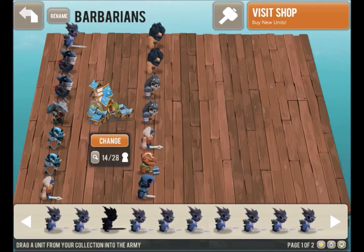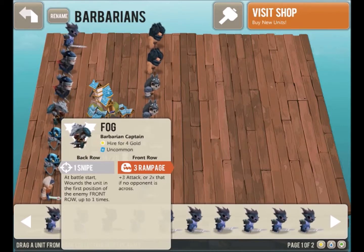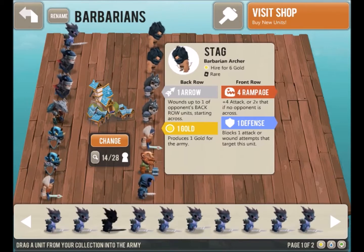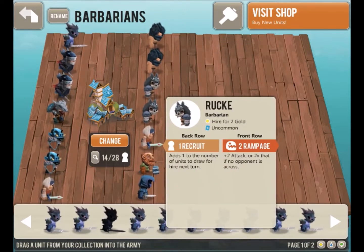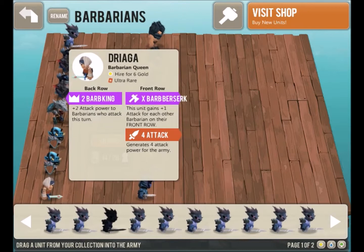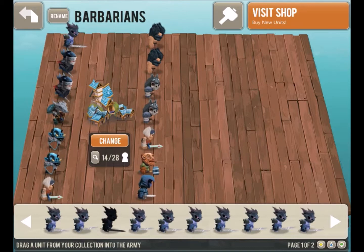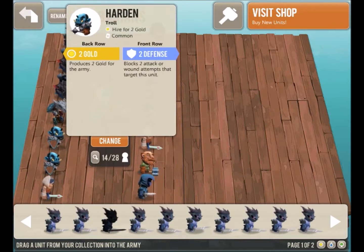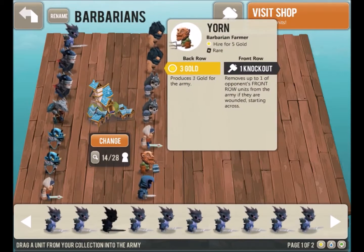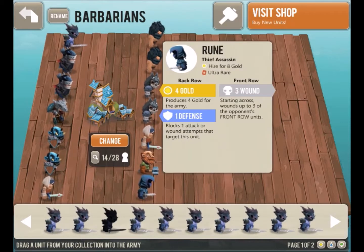The rampaging Barbarians I am running consists of 1 Fog, who disrupts my opponent with his snipe ability, 2 Stags, which are the main way I can kill my opponents, and 2 Rooks, which are all-around aggressive units. I also run 2 copies of the Barbarian Queen, Dryaga, to close out games once I am far ahead of my opponents. My economy is simple, with 2 copies of Mei and 2 copies of Hardin. For support units, I run 1 Yorn, who combos well with Fog's snipe ability due to his knockout ability, and 1 copy of Rune for mass wound effects.